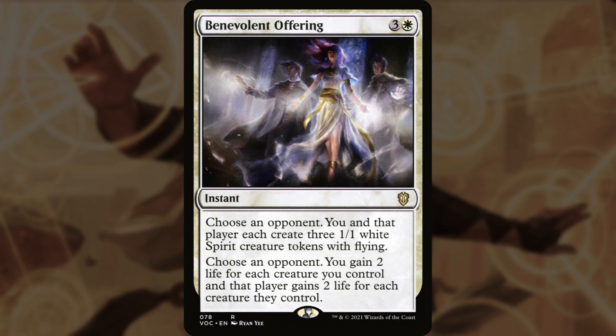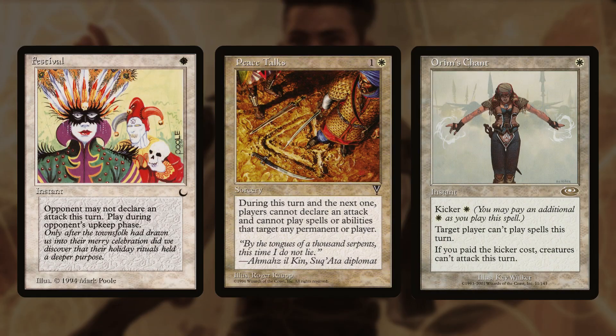Or we can pick a signature spell that synergizes with the minus 2. Remember, Teo controls what direction players can attack. Festival, Peace Talks, and my favorite, Orym's Chant, all make it so the player that can attack you still can't attack you. That might not be the most fun game for them, but I think this is a really cool option for an Oathbreaker — very unique.